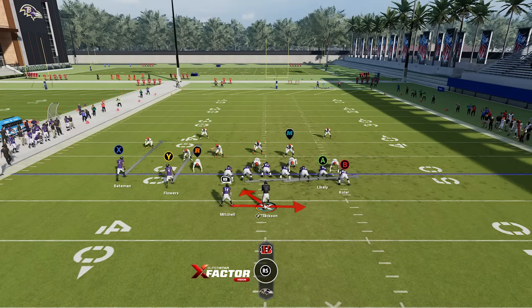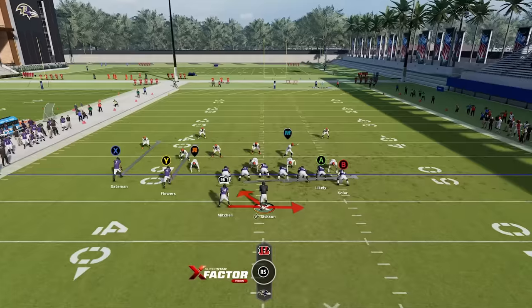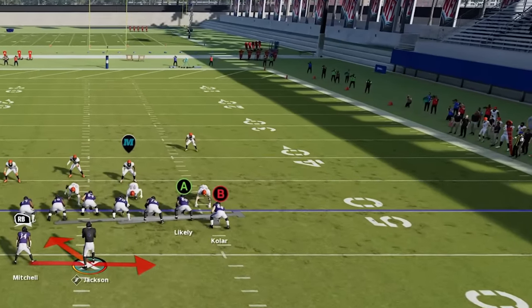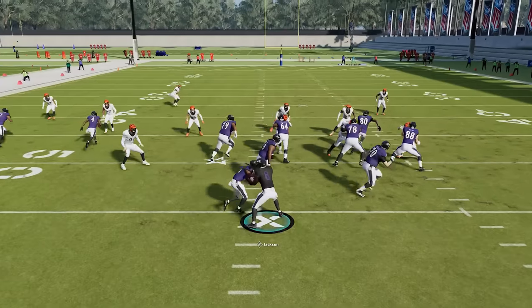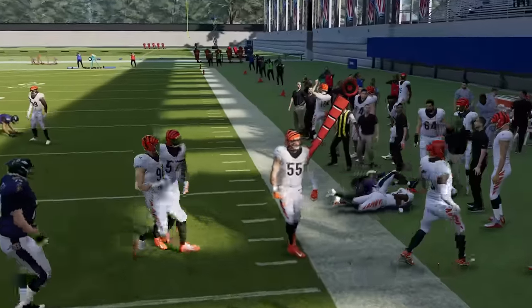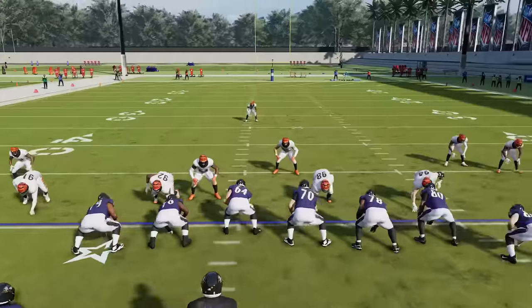On this play you can make a pre-snap read. If you see man coverage or a man zero style blitz — where both cornerbacks are lined up in front of the two receivers on the left side — that's one of the benefits of this formation. With man coverage there are no defensive players out to hold down the edge, so you can just treat this like a buck sweep, hold the A button from the start, and try to sprint outside as wide as possible for a very positive run just about every single time. Typically you want to run this from the center of the field because you have two wide looping options to both sides with the running back and the quarterback.